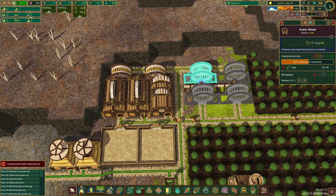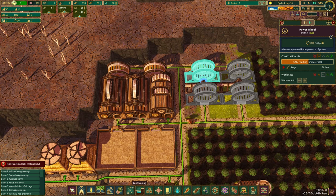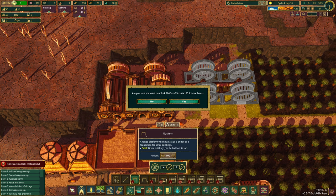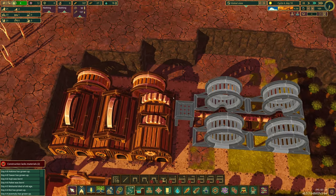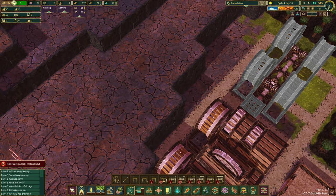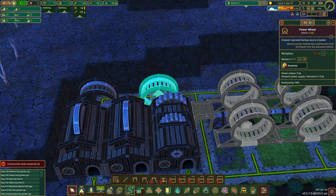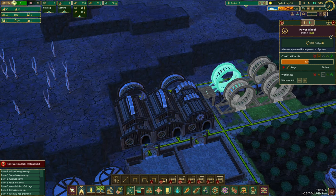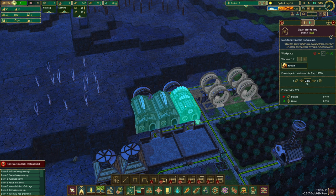You might be wondering what we're going to do to get ourselves over there. It's actually going to be relatively easy. We have 100 science — we're going to unlock that. We'll put a platform here and stairs coming over. First, we're going to allow some of these things to get built — they're underway slowly but surely, and they're going to be important.